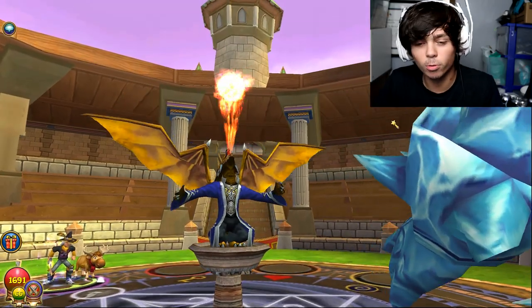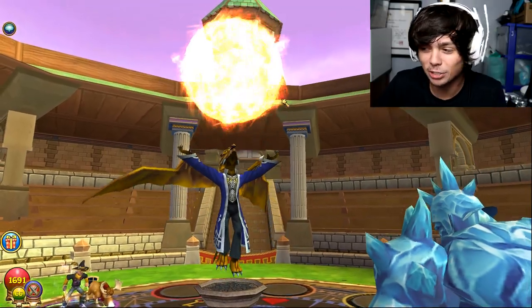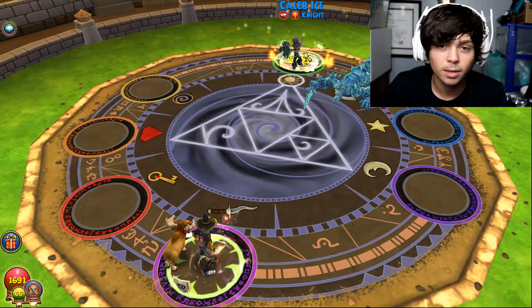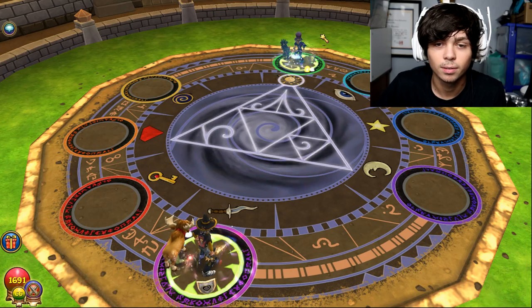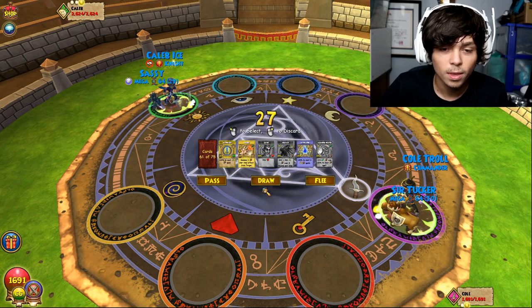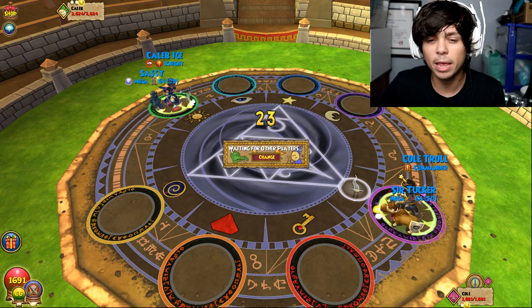He's probably gonna use a bubble too. If he uses a bubble, that's just gonna ruin my strategy. I really hope he doesn't use one. Damn, that did a lot. Okay, what is this — don't tell me it's gonna be a set shield. I know it — that's gonna be a stun block or a set shield, one of those two. Good thing we got that. We're just gonna blade up.